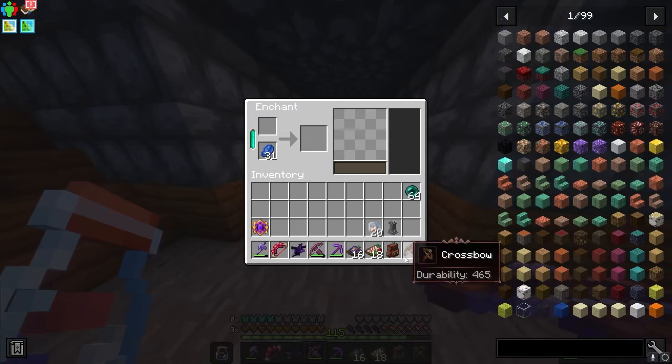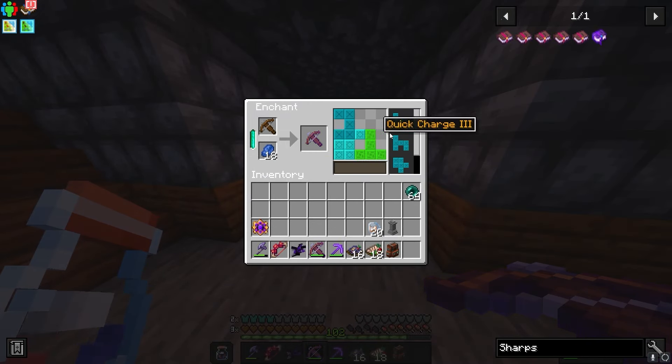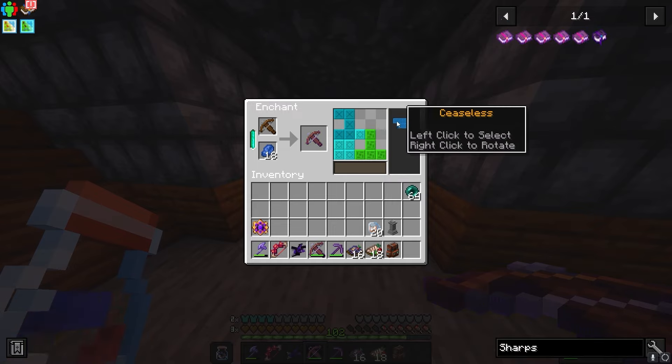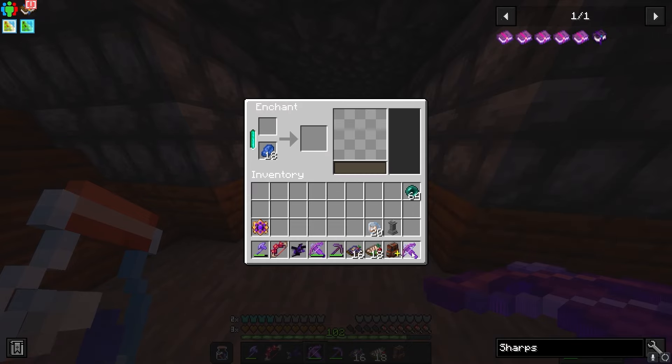Let's go ahead and enchant it if I can. There we go - quick charge, exactly what I was looking for. Sharpshooter - I might as well take it since that's like the last option, which increases arrow damage and has less random arrow damage. And ceaseless - I think it's like infinite ammunition for the crossbow. So that's perfect.